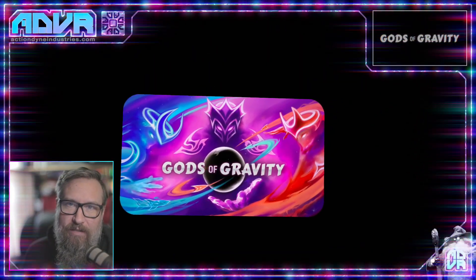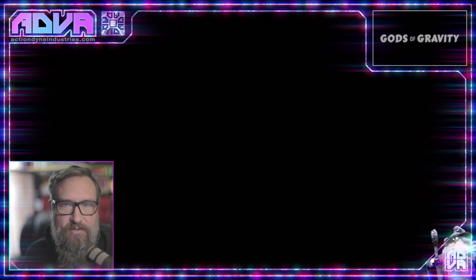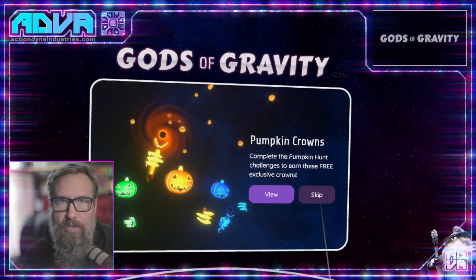Hey, welcome to Action Dine VR. My name is Matt. This is about Gods of Gravity. This is a strategy game that's a lot like the game Risk — if you remember that one, it was a board game.